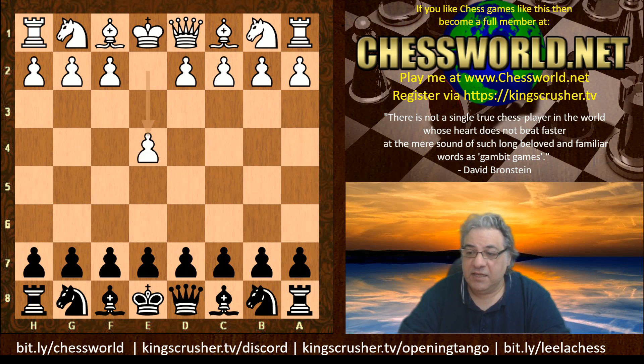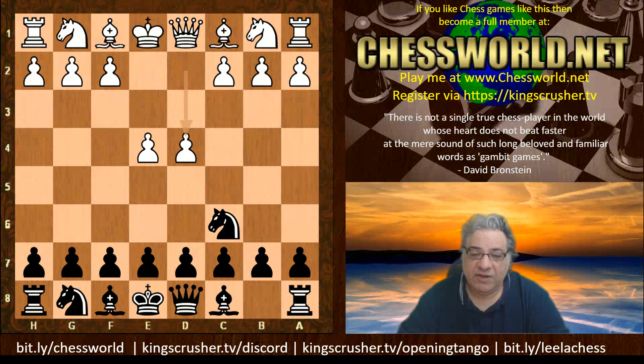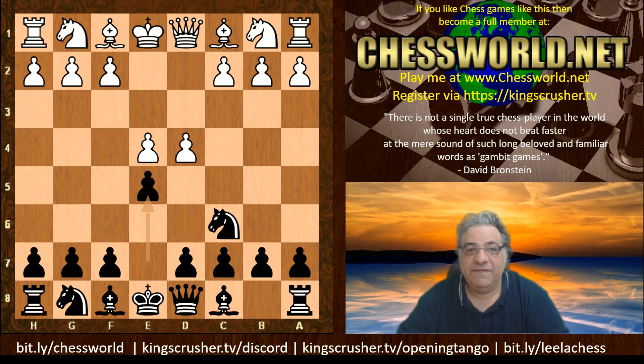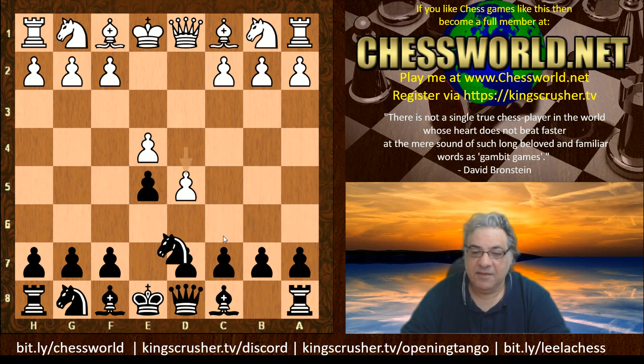After e4, you play knight c6 — the Nimzovich Defense. Then d4, and you play with an aggressive dark square strategy: e5, not d5. e5 is the preferred method of Tony Miles, and he's had great results from this position, especially with d5 white being provoked forward and you tango the knight.